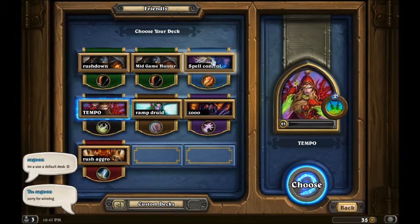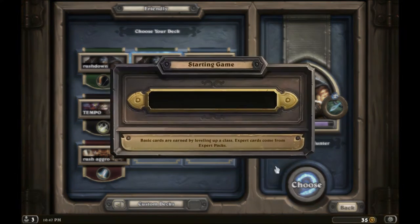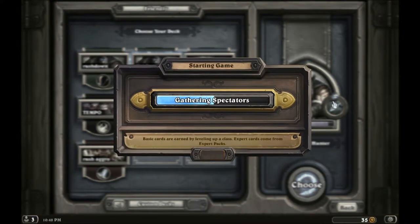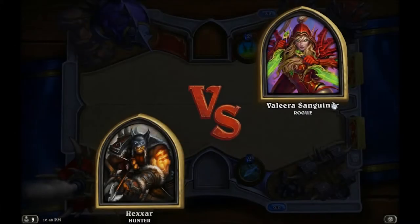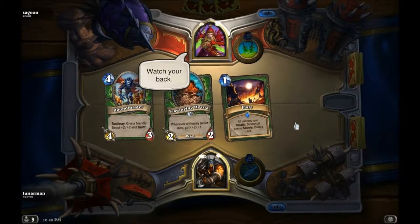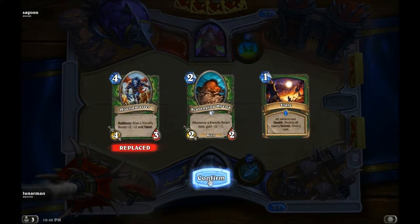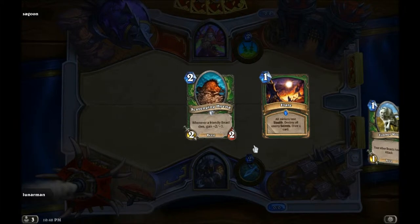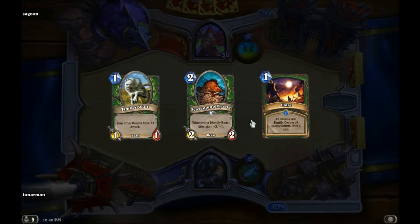I feel bad sometimes for winning. Let me use my rushdown Hunter deck. Actually, which one has the combo — I think I want to use the mid game Hunter. I think the mid game Hunter has the combo with Scavenging Hyena and Unleash the Hounds; I think the rushdown doesn't have any hounds, which doesn't make any sense. Alright, so you definitely want this card, you definitely want this card. Nice Timberwolf — now I just need Unleash the Hounds and Starving Buzzard.